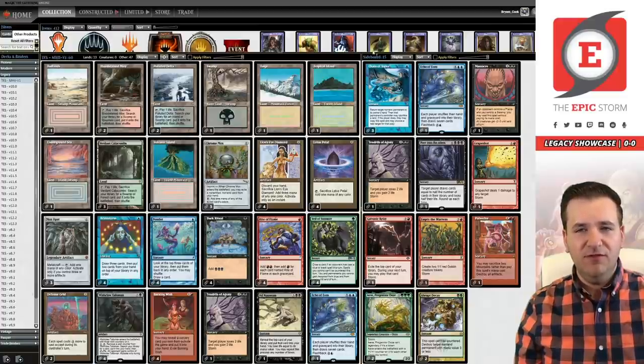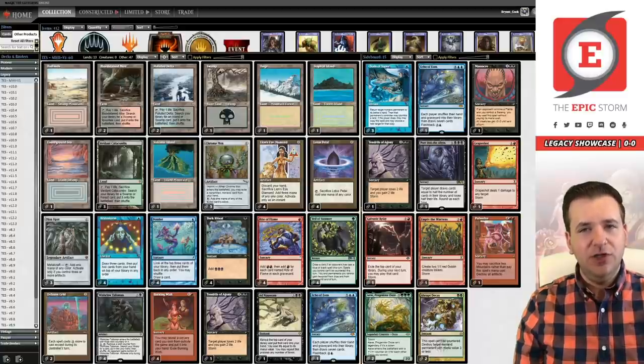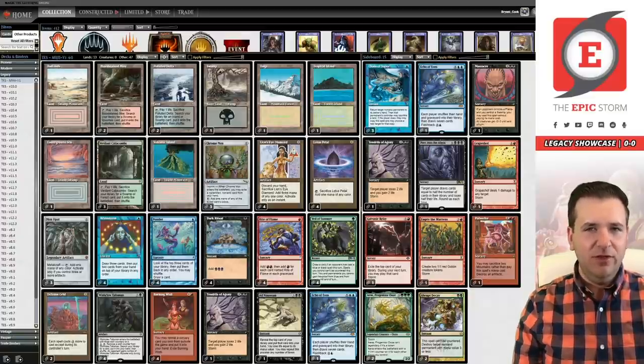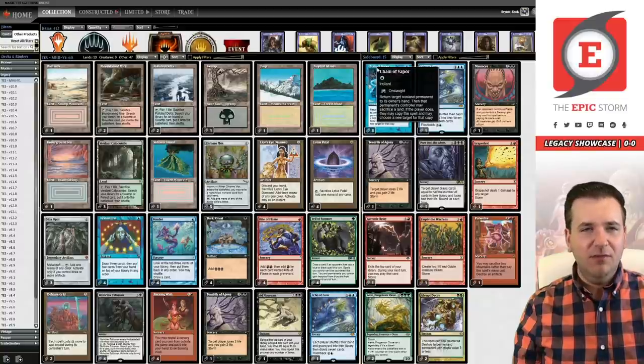You have four copies of Veil of Summer and two Defense Grid — these six cards have to go out. If you cut the Thoughtseizes you have two Chains, two Abrupt Decay, and then one more slot. We decided to add in a third copy of Chain of Vapor. This helps answer Collector Ouphe, Eidolon — all those permanent cards people play against us that aren't Chalice of the Void on one. Chain of Vapor swiftly takes care of those. I'm not sure if three Chains is the right number — it could be three Chain, one Void Snare — but I'm not a big fan of Void Snare. Chain of Vapor has additional purposes, creating storm count and things like that.